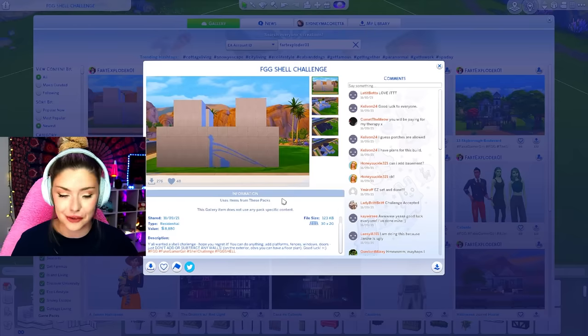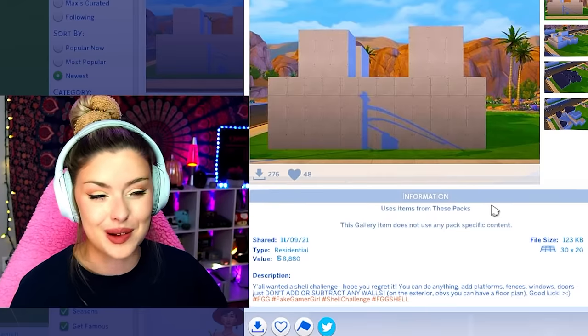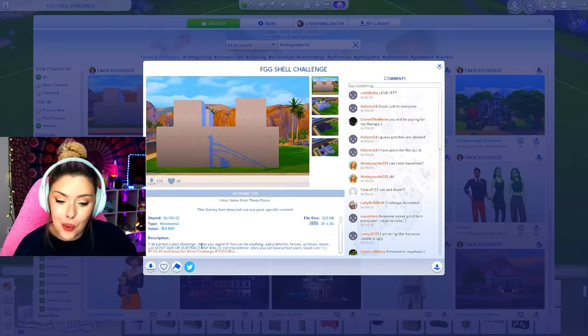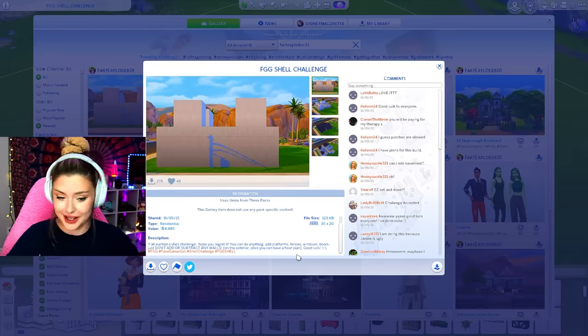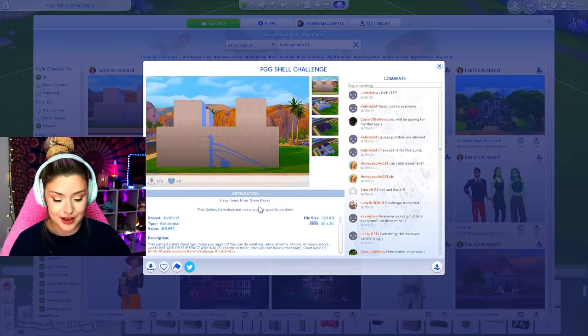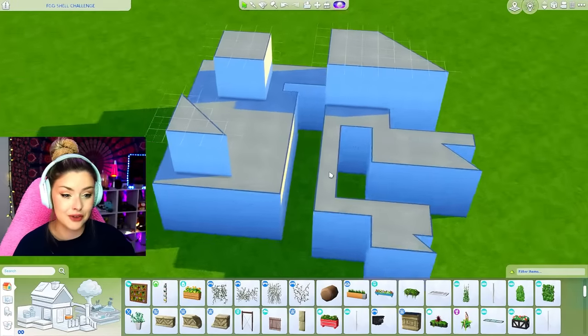I want to read the rules because sometimes they can be a little different. At this point you guys know how a regular shell challenge works — I just want to make sure there's no specific random rules. Basically: 'Y'all wanted a shell challenge, hope you regret it. You can do anything — add platforms, fences, windows, doors — just don't add or subtract any walls for the exterior. Good luck.' We're just gonna have to attack this thing head on.